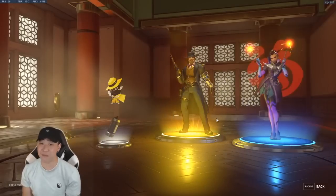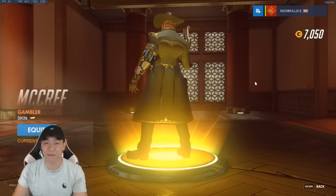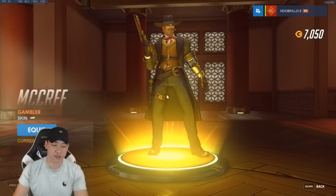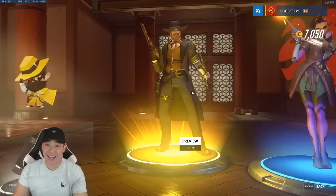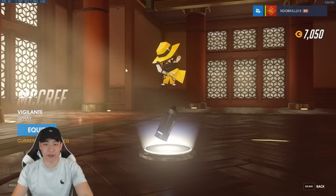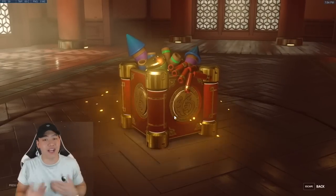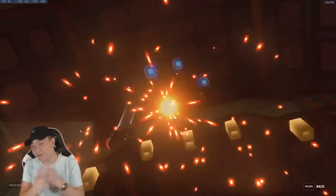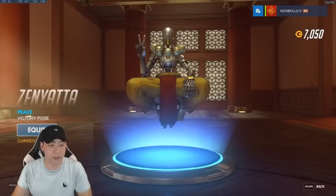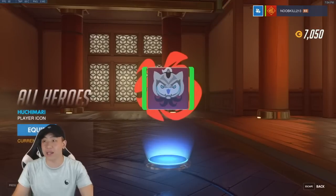We get another legendary skin — it's another McCree! The Gambler skin — I wouldn't love this one too much, there are two skins with similar color palettes. But I'll take the legendary. We also get the McCree banana spray. Eight more boxes — lucky number eight in Chinese culture! We get a Zenyatta victory pose — kind of cool. And the Genji fortune icon.